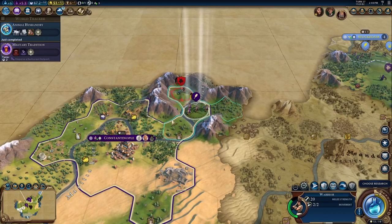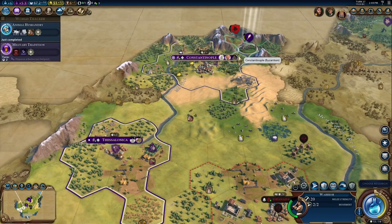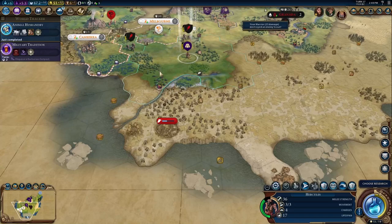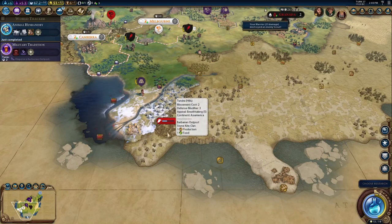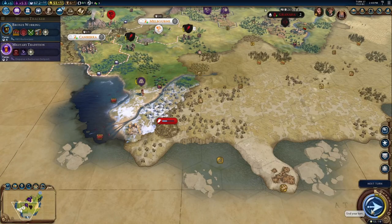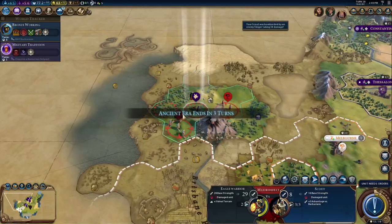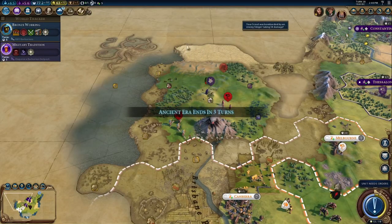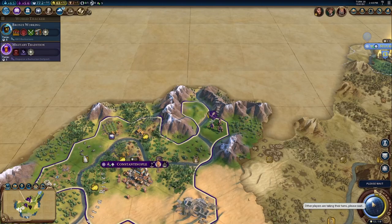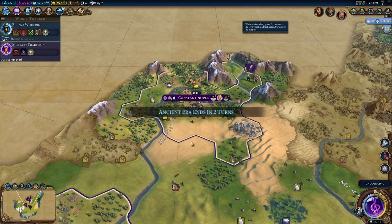We have cattle and deer but no horses. Oh, there are some horses right outside of Thessalonica. We're going to send Hercules down there. Let's get Bronze Working. That scout is so doomed. Sorry lad, I'll send your dog tags to your family.